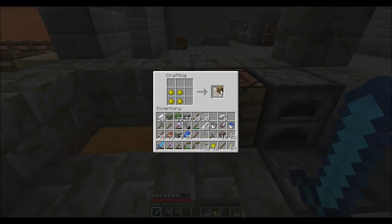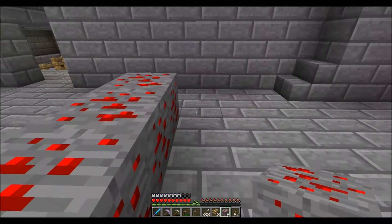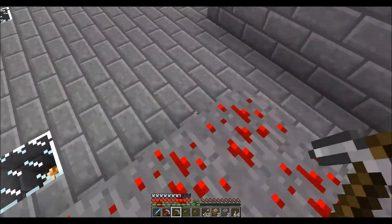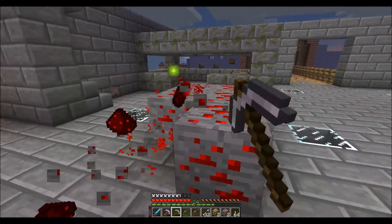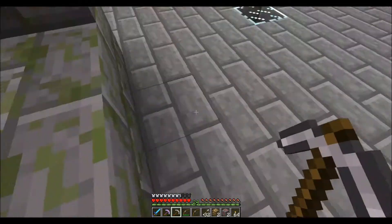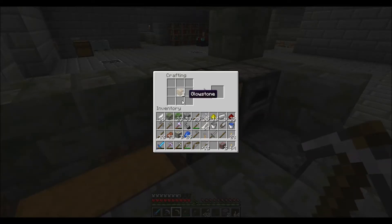I'll make two. Then you need redstone — I have to harvest this because I got it with silk touch. What's fun about this is when you walk on it it'll light up. I guess I didn't need to do that many, but then we put our glowstone here.